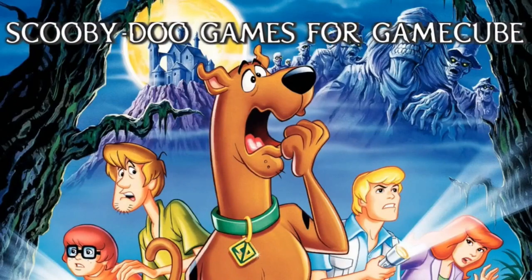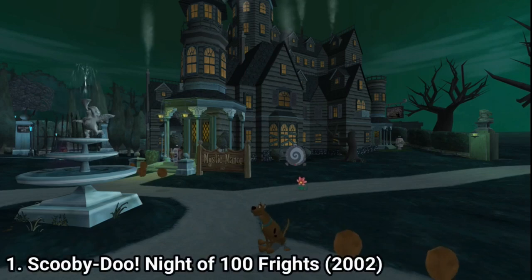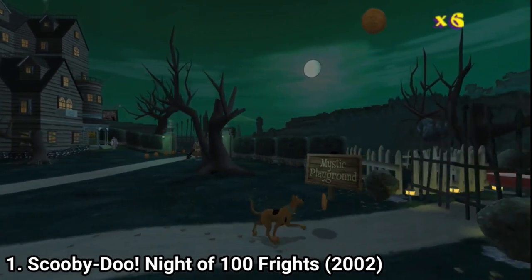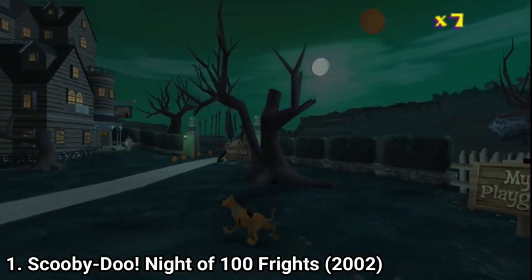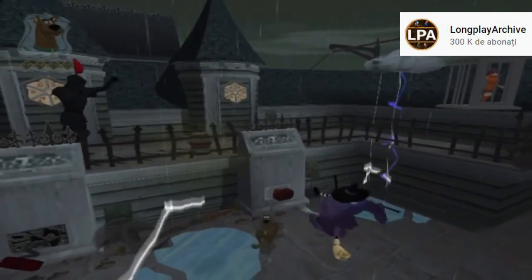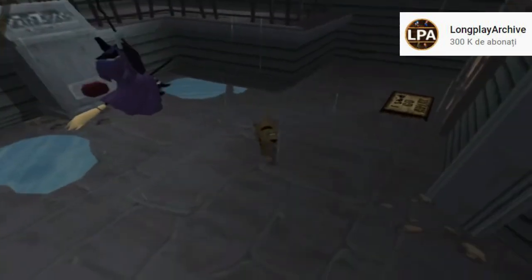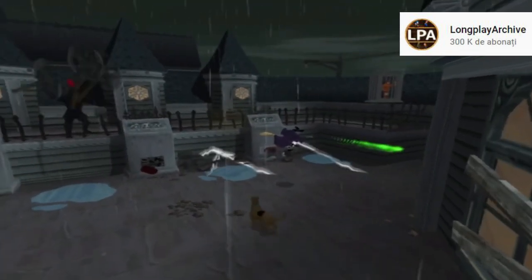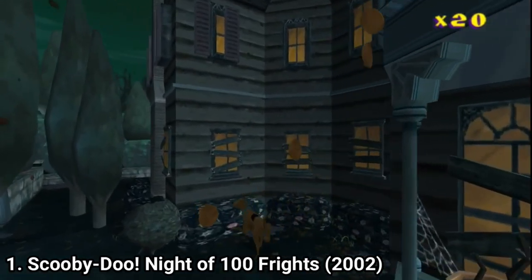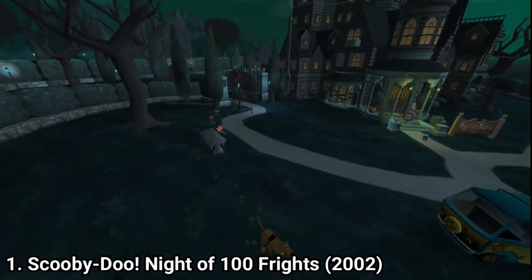Hi everyone, I'm Lorenzo and in this video I'm going to talk about old Scooby-Doo games for the GameCube. Scooby-Doo Night of a Hundred Frights is a mixed bag. The animations are nice — Scooby moves like in the cartoon, he has animations when the ground is slippery, and nice running animations. The game also has a laugh track in the background which some like, others don't. The locations have cel-shaded aesthetics and look very nice — they look like actual episodes.